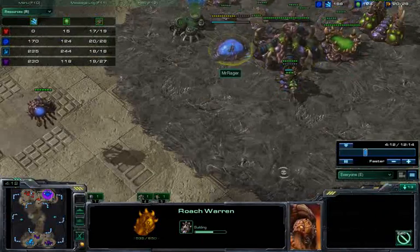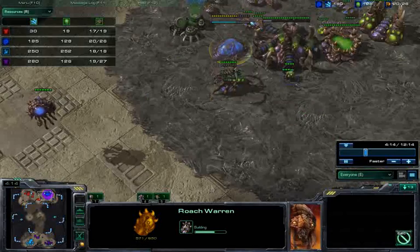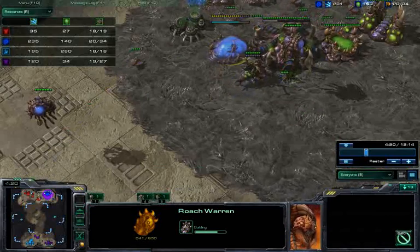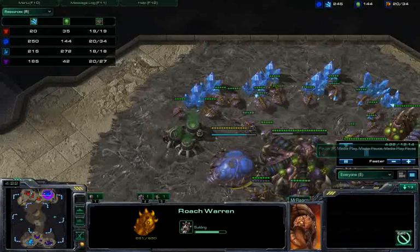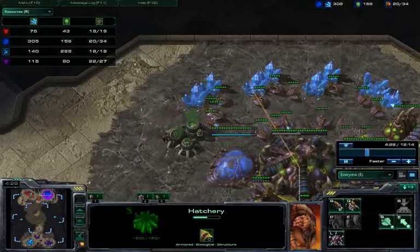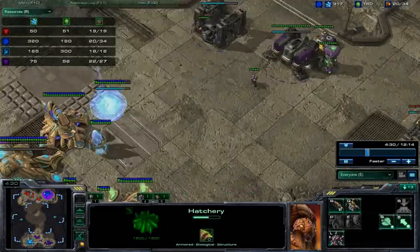Now the Zerg player has thrown down a roach warren, which means he's going to be opening up with a seven roach rush. This is actually a very powerful build in 2v2 games because you can catch people off guard, especially Protoss, before their warp gate tech comes up.